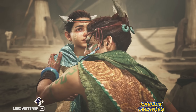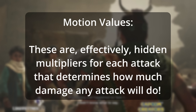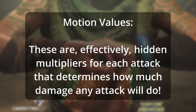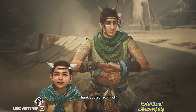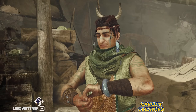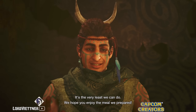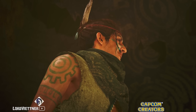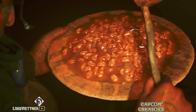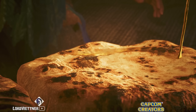Every single attack in the game has a hidden statistic called motion values. Without getting into the direct math — since the datamined motion values aren't fully available yet — think of it this way: if your dual blades and greatsword both have 100 true raw, but the greatsword's true charge slash has a motion value of 150, hitting a monster with that move will do 150 damage. Whereas dual blades' strongest attack might only have a motion value of 15 or 25, meaning it only hits for 15 or 25 damage.